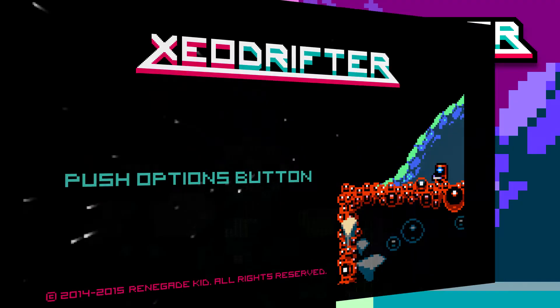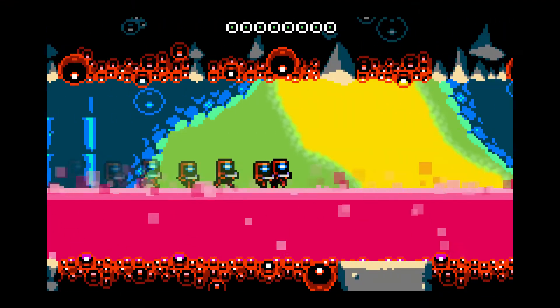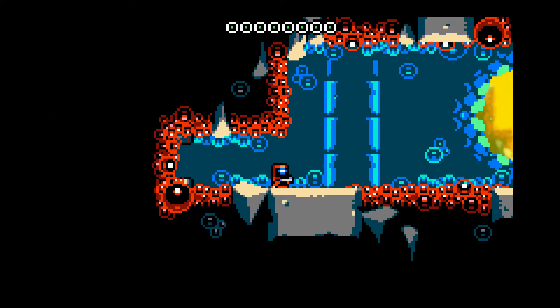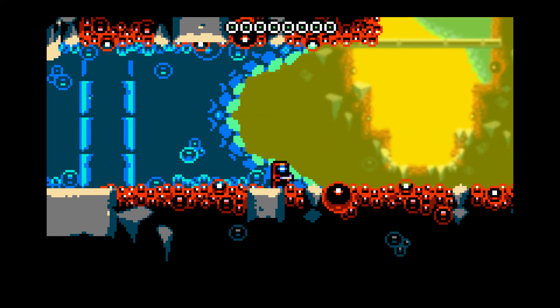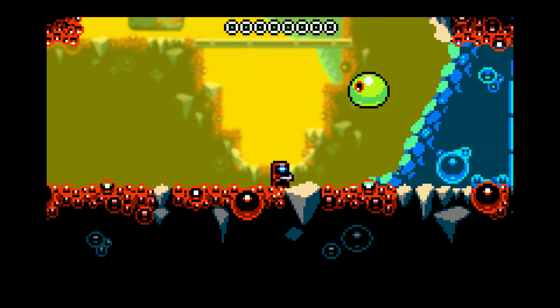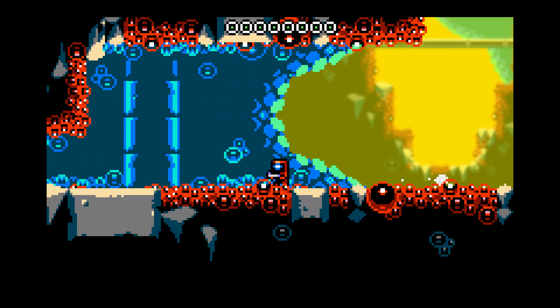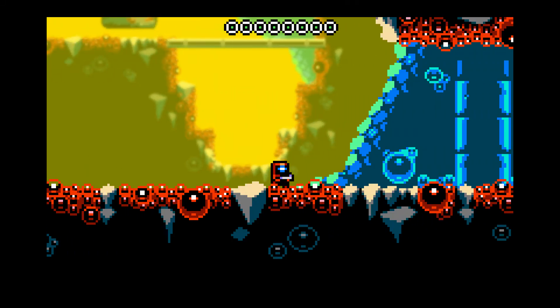Jiro here for Umber Games with a review of Zeo Drifter, available digitally first on Nintendo 3DS and Windows in 2014, ported to Wii U, PlayStation 4, and Vita digitally in 2015, before finally landing on Nintendo Switch in February of 2018. I actually purchased a physical copy from Limited Run Games that went up for sale by the online retailer in mid 2016.